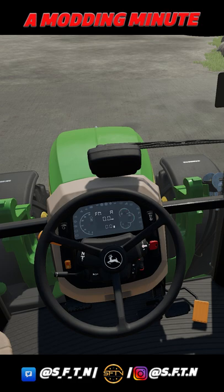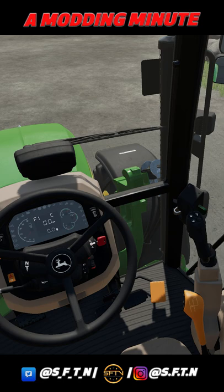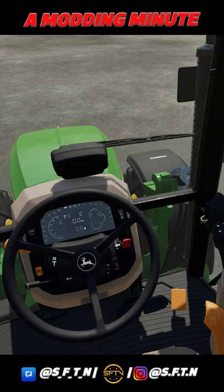You'll see the brand new dash on the John Deere with moving dials as we use the throttle. We'll stick it into gear and see what happens as we move our power command lever forward — the throttle goes and all the dashes work. What I particularly like is the animation of the dash. Check out the hazard lights coming on there, and with the indicators on, they move as well.